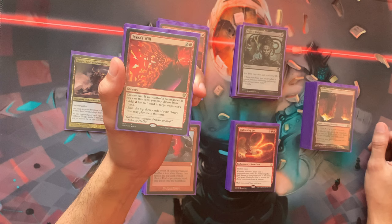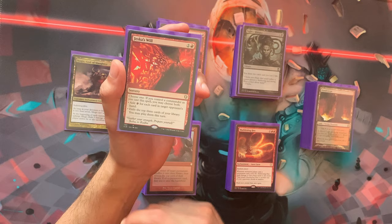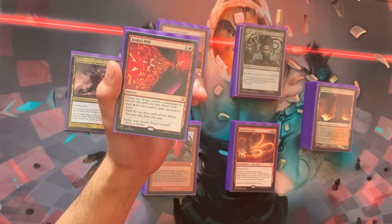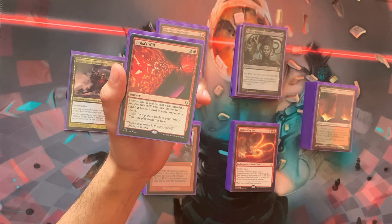With Jeska's Will you sometimes get between five and seven red mana, and you can also play the top three cards of your library. Most of the time you hit at least two usable cards and maybe one land. Keep in mind it only gives red mana, so if you hit something with too many black mana symbols in its cost you have to leave it in exile — so keep some black mana open when you cast it.